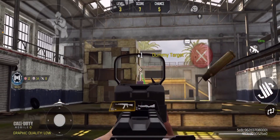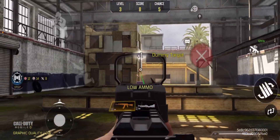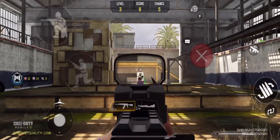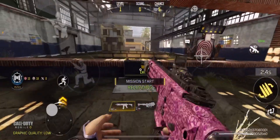We're going to do a recoil check — basically shoot at a target and then don't control the gun, just let it go all the way up or to the left or right to wherever it goes. Then you can see how you can control it when you're shooting. If you do this in the practice range, just shoot at the target.